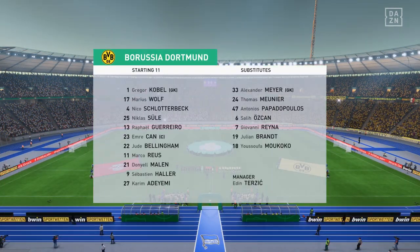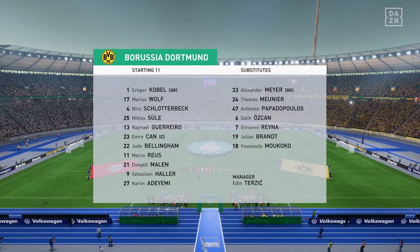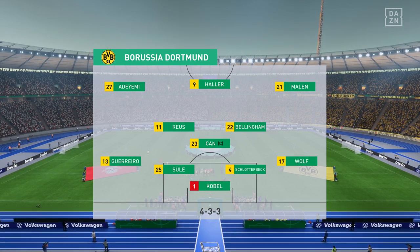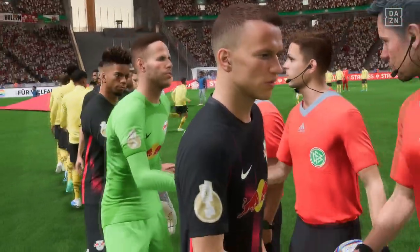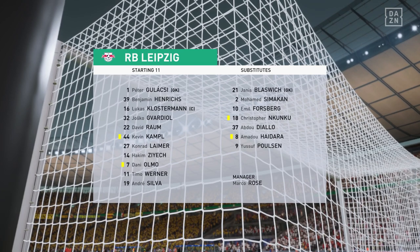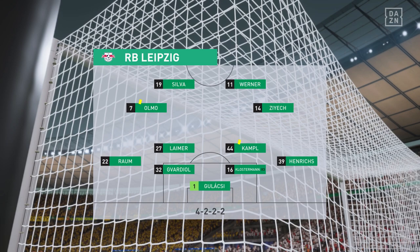Here's the starting eleven for Borussia Dortmund. And that's Sabaluka and the starting eleven for Leipzig. Peter Gulacsi is the goalkeeper of choice. Kevin Kampel plays alongside Konrad Leimer in central midfield, and it's two strikers up front who will look to provide the goal-scoring threat.